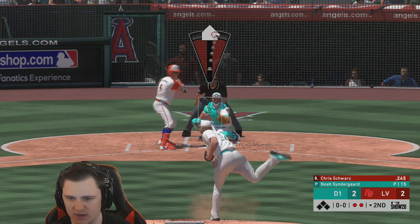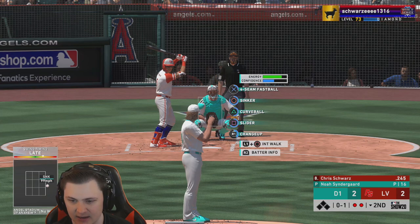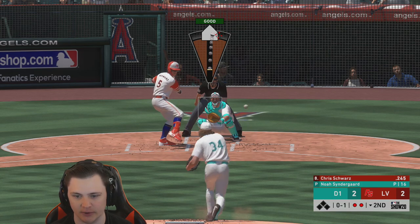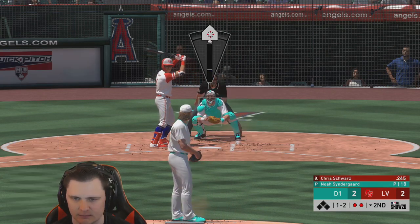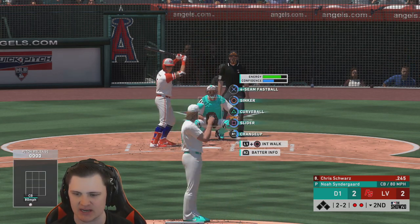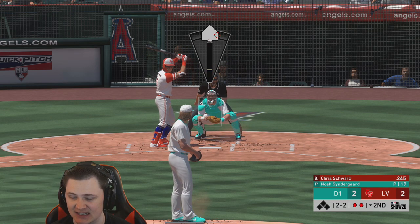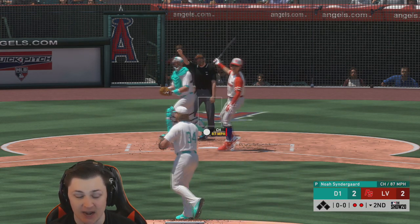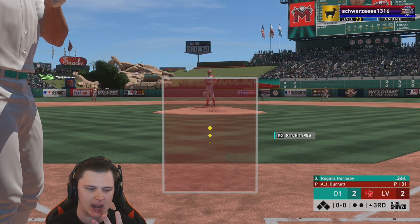Great start to the game Syndergaard — this isn't completely what I'm expecting from you. The reason why Syndergaard is gonna be bad is he just doesn't really have the speed differentials. Even though it says he has 89 control, I don't feel it. His slider is at 95, his sinker is at 99, his fastball is at 99, the changeup I think is at like 86 — that's the best speed differential you're gonna get and even then it's dirty.